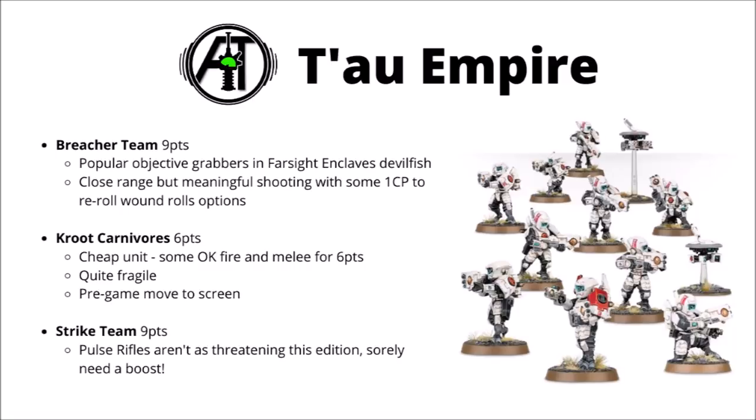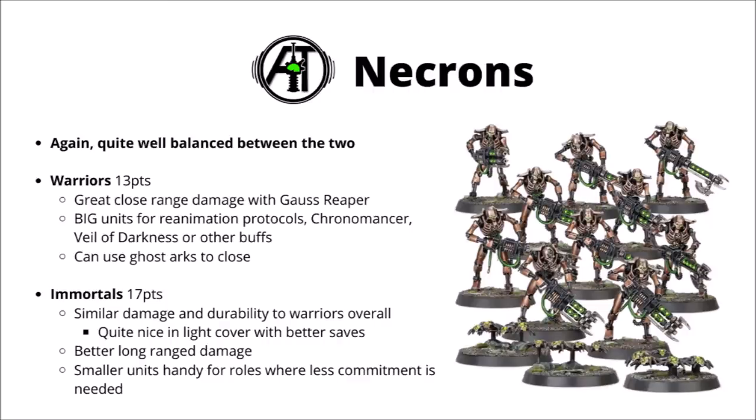Next we come to the Necrons. Between Warriors and Immortals, I feel like they're quite well balanced. At a personal preference I might slightly give best troops to the Warriors, though it's perfectly reasonable to use either. Warriors have a far better potential damage output with their close-range Gauss Reaper, and being able to take truly massive units of them works well with quite a lot of Necron synergies — Reanimation Protocols, Chronomancer durability, Veil of Darkness, My Will Be Done, and Resurrection Orbs. A few meaty blocks is usually going to be a decent choice — fairly durable, fairly threatening, with the potential to use Ghost Arcs to good effect to get on midfield objectives. Immortals are pretty good too — depending on the type of firepower, quite similar in damage and durability to Warriors overall. Immortals are a fair bit better at long range but not as strong as Gauss Reapers up close. They seem better suited to objective camping, really nice in light cover with their better saves. Another advantage is you can field them in quite small units, so you don't need to commit a massive 130 points to one role when 85 points might do.